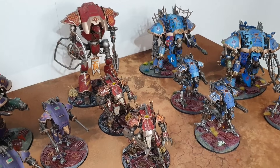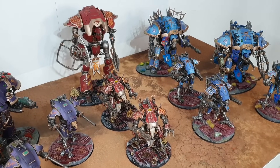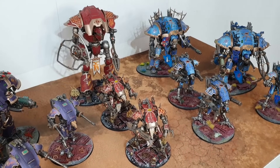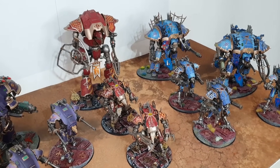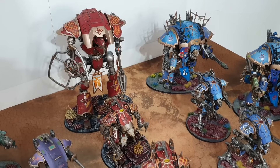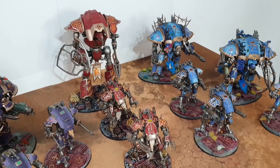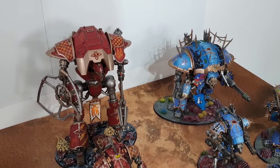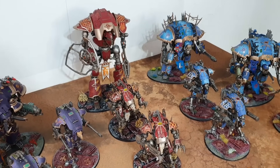The Khorne Lancer equivalent has the AP-reduction enhancement, plus a 4+ Invulnerable save — making him tankier than my Lancer. In the Chaos Knight book that enhancement can go on any Chaos Knight, unlike the Imperial version which is restricted to Questoris knights. War Dogs can also re-roll charges with this contingent, and they hit on twos in close combat. The Slaughter Claw is vicious while most of my army hits on threes.